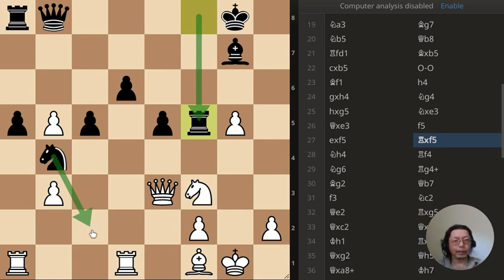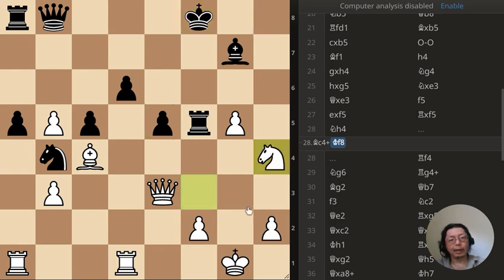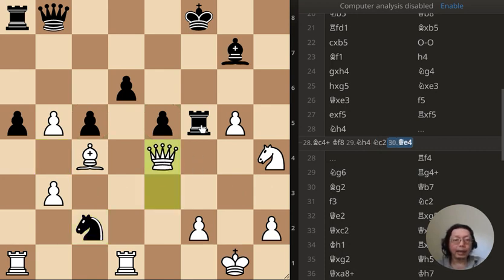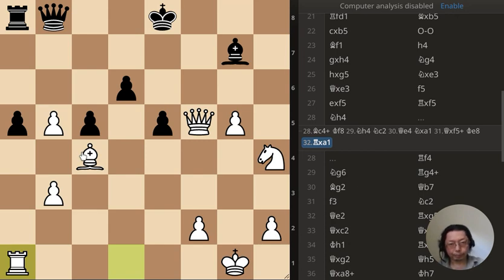I don't understand why I just didn't fork the queen and rook. What should white do here? Well, I can go here and then here — if the knight does the fork I can move the queen and get a free rook. Not captures, check, king move, rook capture, and I'm ahead. That would be a good sequence, but I did not do that.